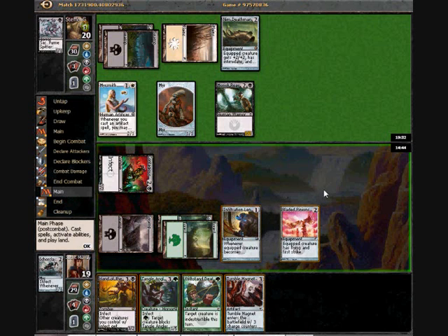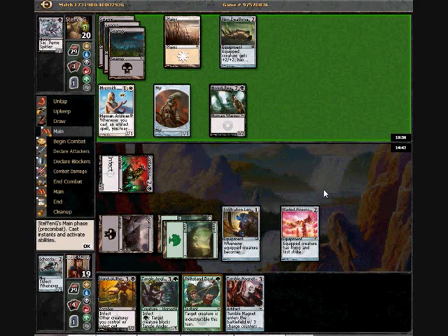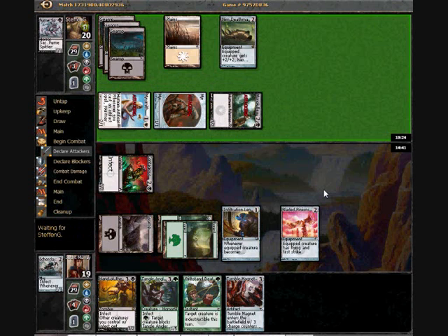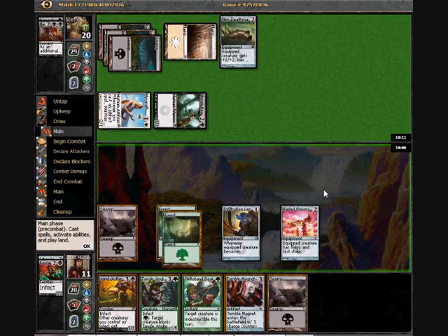I really wanted his fumespitter out of the picture before he can start deathmantling things. He didn't even trade with the contagious nim, so now I get to equip it with bladed pinions and start bashing him in the air. Hopefully. If he has like a Skinrender or something here I'm in a world of pain. I'm also getting beaten up pretty efficiently by his six-power Geyser, which is pretty unfortunate.